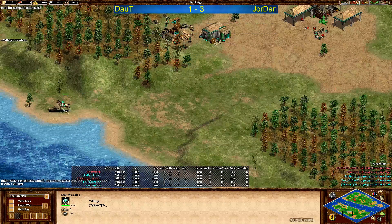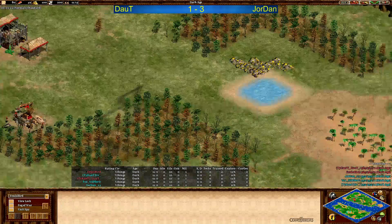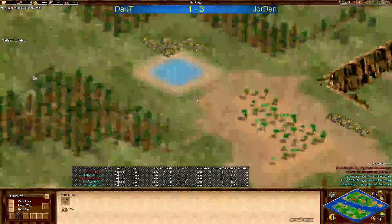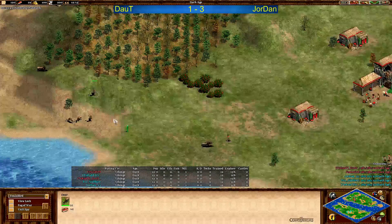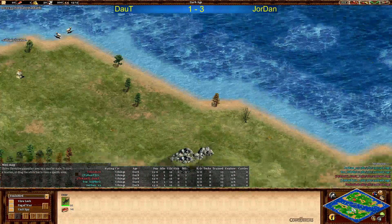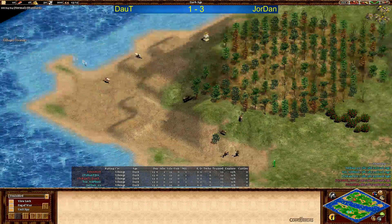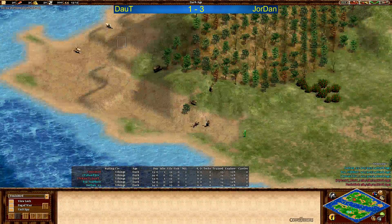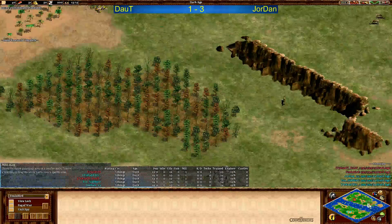We expect him to go for two boar with the scout and the lure. Let's change to Doubt's base — main gold in between some forest. This little patch of water is not too nice, second gold a little bit far away, third gold on this left-hand side could be risky from the water, not too nice. The two boars here, and Doubt actually going with the villager to take the boar — interesting. First dock coming up for Doubt. Jordan only now sending a villager, so Doubt might have a little bit of an advantage here.